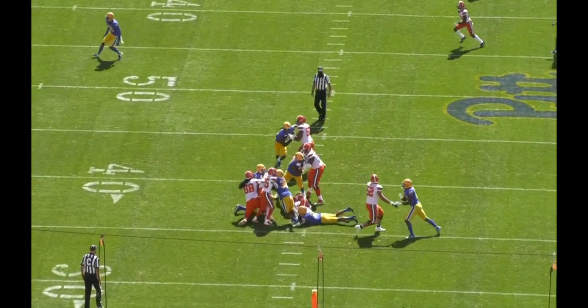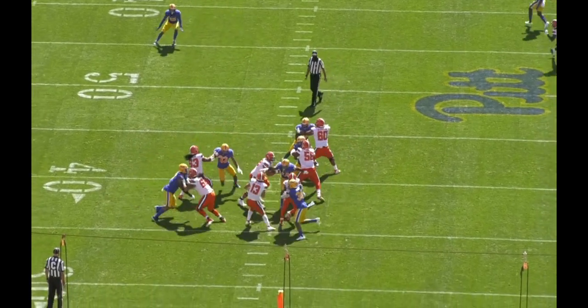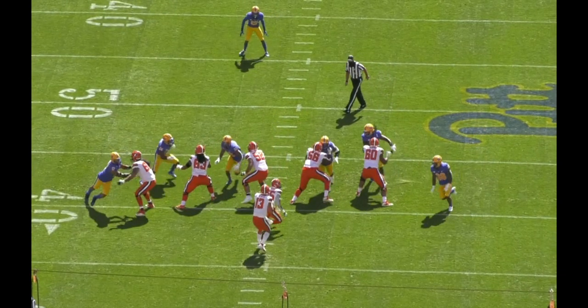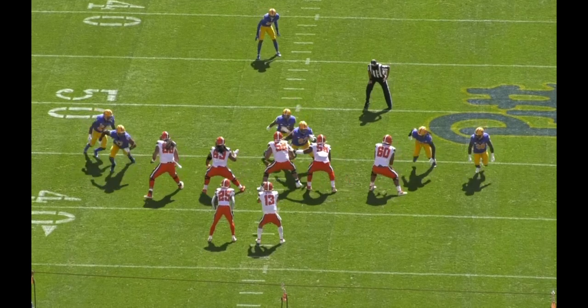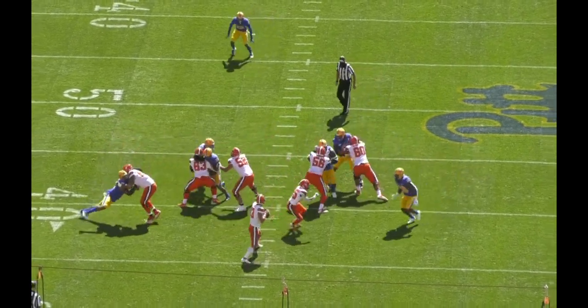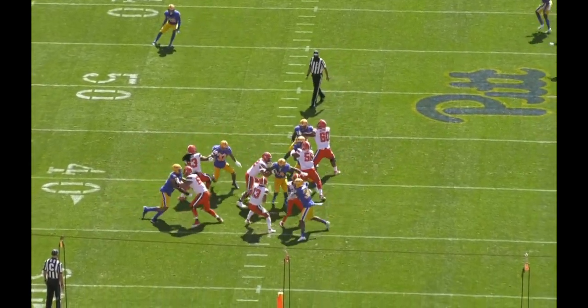Starting with the bull rush — this is the most basic power move, usually the first one that a defensive lineman learns. The goal is to establish contact with both hands and then drive the offensive lineman backwards. It's really important to have good length because it makes it easier to establish contact first, but it's also important to have a low pad level because that gives you better leverage to move the lineman.